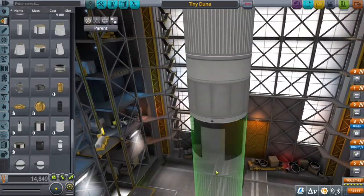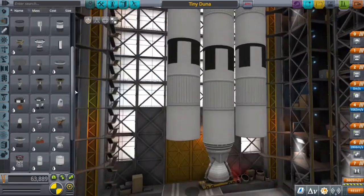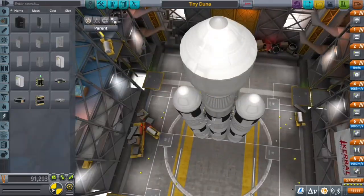I'm building the fairing, and I only put a poodle engine. This is basically just a basic rocket. I put the struts there; however, I did not put the fuel ducts for some reason.